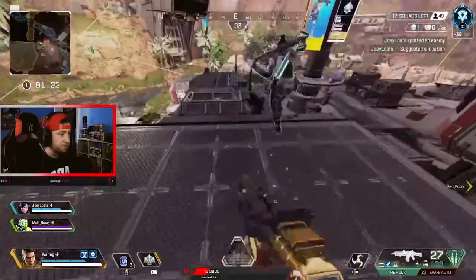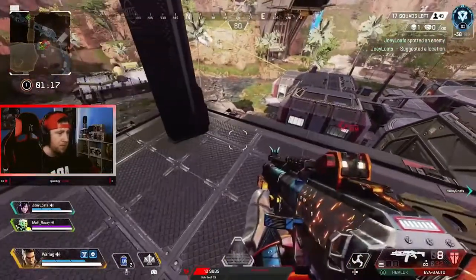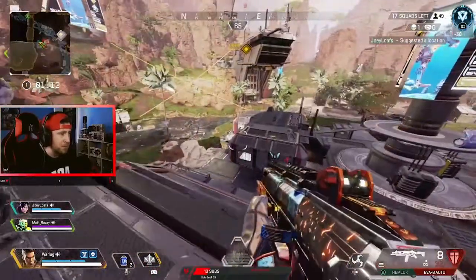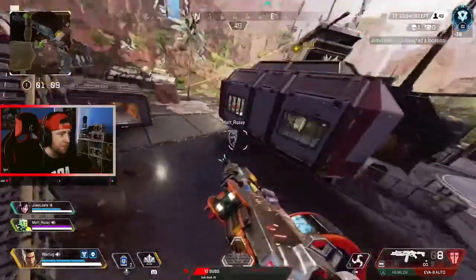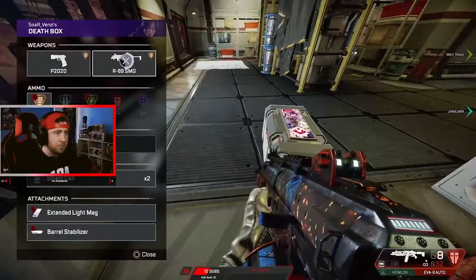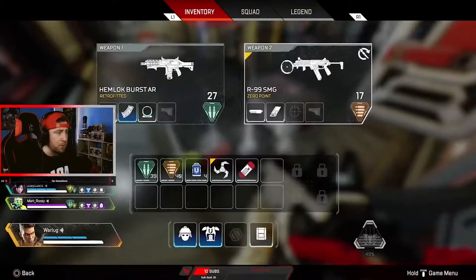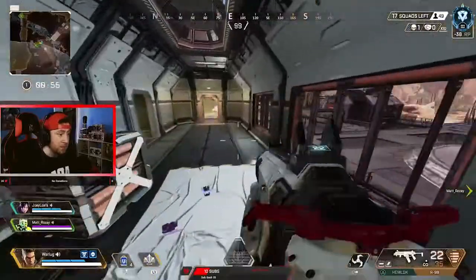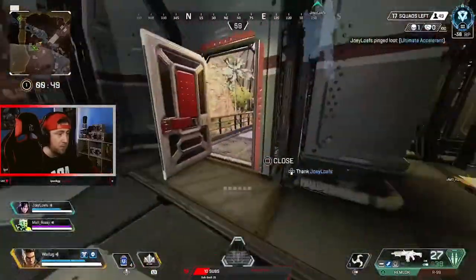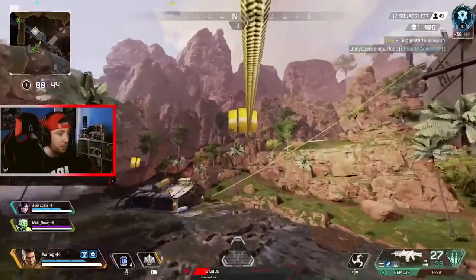Coming up next is Runoff, another location that's been here since launch. Runoff is still one of the best unchanged locations since the start of Apex. This high tier loot location comes with a labyrinth building of loot, 4 loot crates, and a newly added feature in the ultimate charge stations, so now you can quickly loot and charge everyone's ultimate all in one go. One of the biggest selling points to Runoff is the small village behind it — if left uncontested, your team will have so much loot you won't know what to do with. The location is on one edge of the map, but the respawn beacon and redeploy make rotating out of Runoff rather easy.